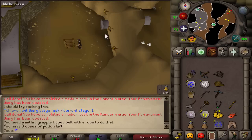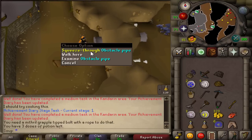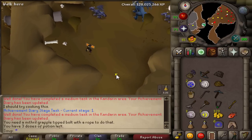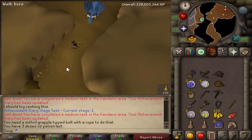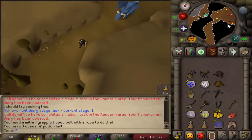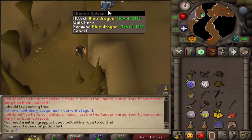Once you're in the Taverley dungeon, climb down. If you have 70 agility, you can squeeze through the obstacle pipe to get to the other side - this saves a lot of time and you don't need a dusty key. If you don't have the agility level, you'll need a dusty key - I'll leave a guide link below. Once you've made your way through, keep running south past the blue dragons.